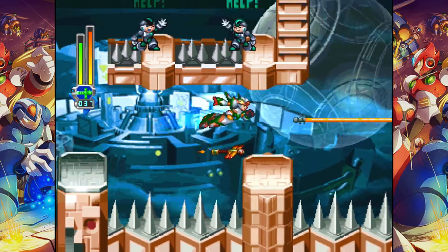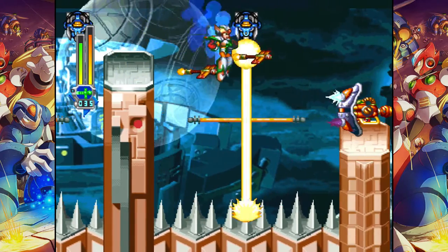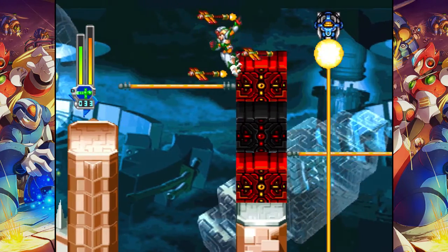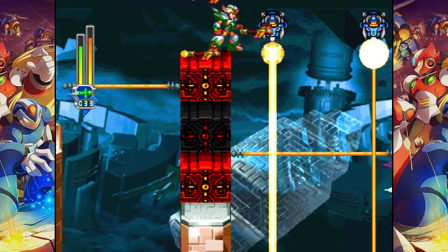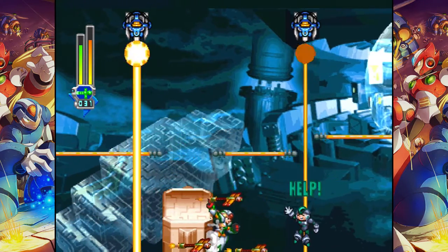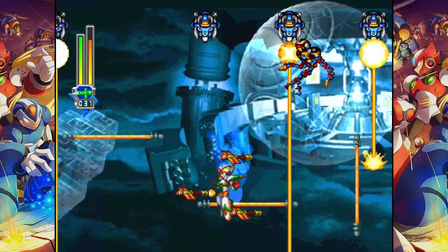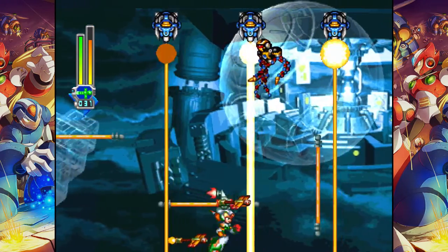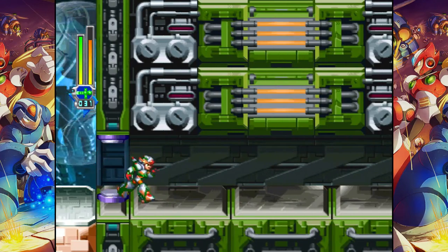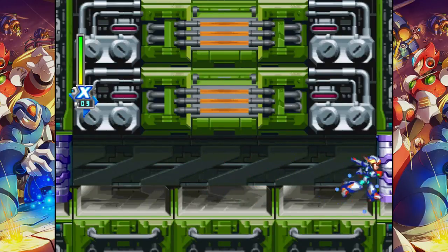It might seem like you can actually cling to the side and do some crazy dashing to get both of those Reploids before you drop on the spikes. You actually can't suicide-run those two Reploids up there — I have to come back for them with the Shadow Armor. Because as soon as you touch the side, even though it's not a spike, it will kill you like it was a spike. You need the Shadow Armor for those two. I don't think the invincibility frames last long enough to do any tricks either.